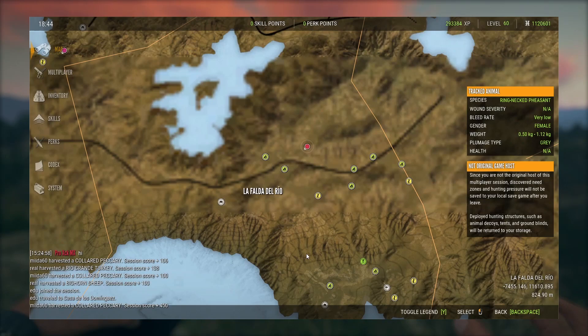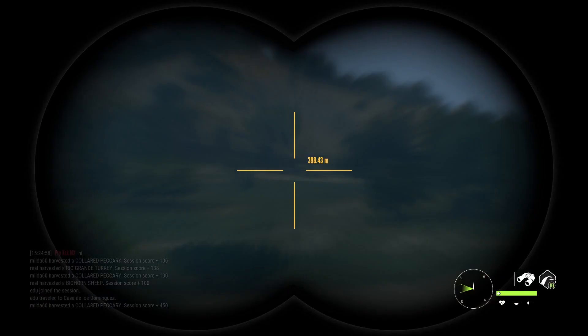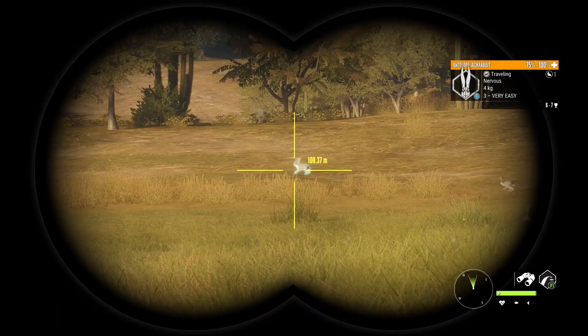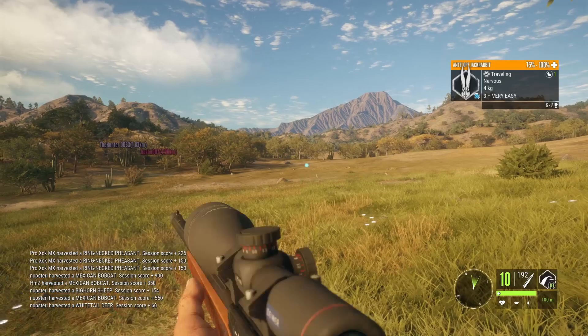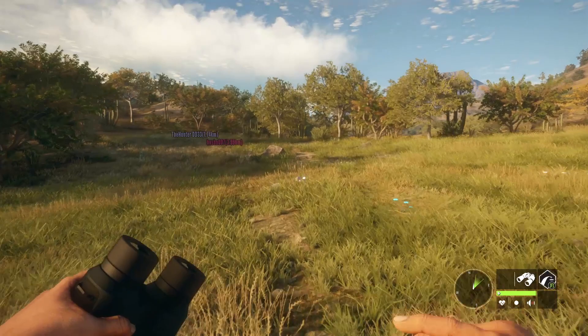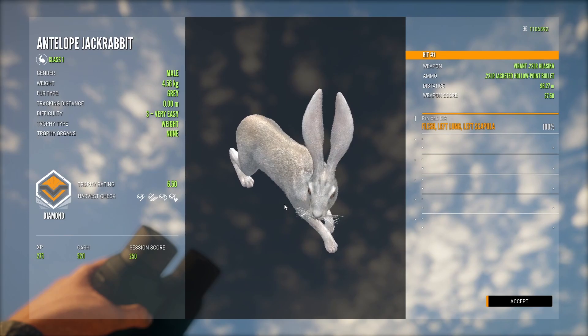I recommend you to repeat the route as many times as possible on different multiplayer servers — finish it and then go to another server until you find that diamond rabbit. I'm doing the same route on another server and I just spotted a large rabbit right there at rabbit feed time. I'm gonna shoot him real quick with the .22 — he's down. And he's a diamond, 6.5 — a big diamond. Really great spot.